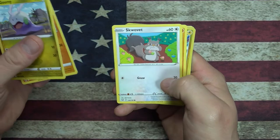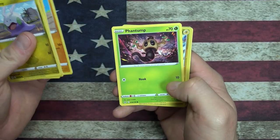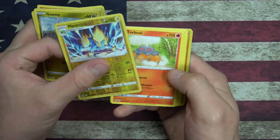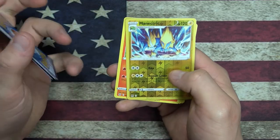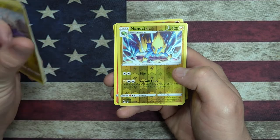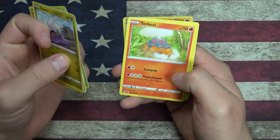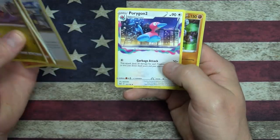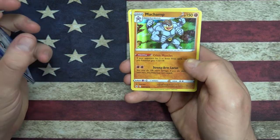Metadite - another one of those things I can't pronounce. Gligar. Phantump. We got a Manectric Reverse Holo Rare - that'll go on the foil pile. We got a Torkoal, an Azurill, Porygon 2, and an Incineroar Rare Foil. That's pretty cool.